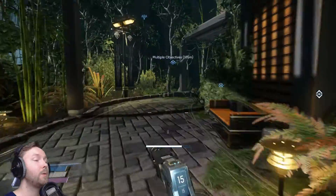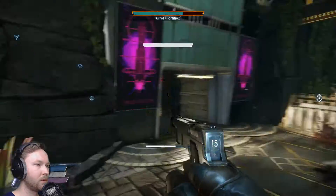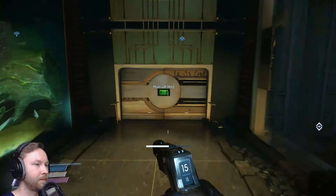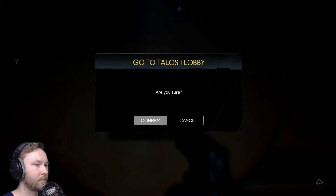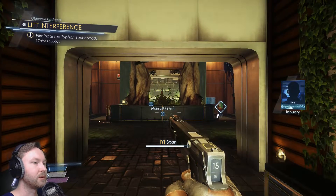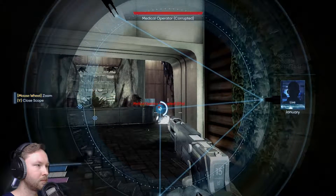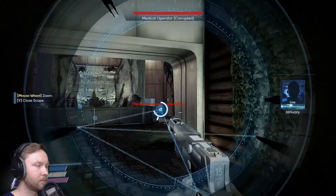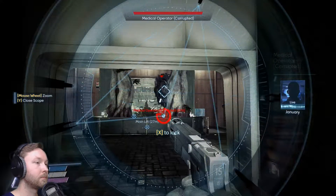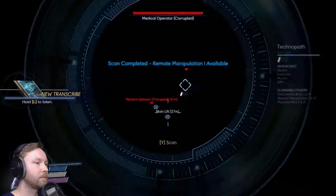Now we want to fix the lift. Let's do this — Main Lift. 'Lift interference — that Typhon is an unknown type. From what I can tell it's the source of the problem with the lift. The phantom you unleashed in psychotronics had similar disruptive abilities, only this one seems more powerful. Scanning it would tell you more.'